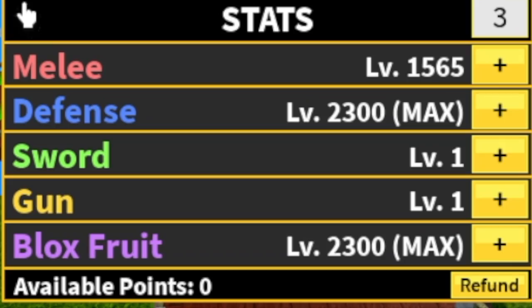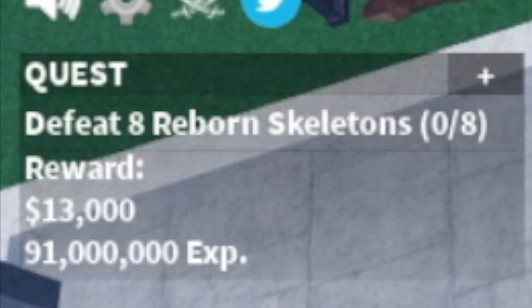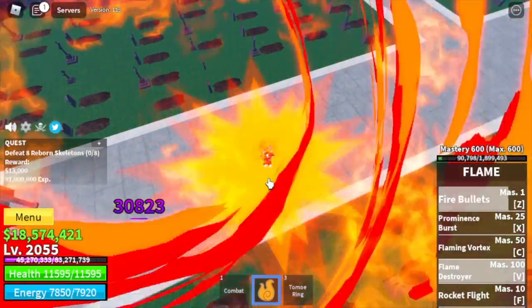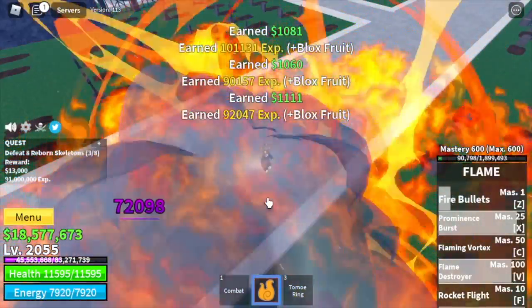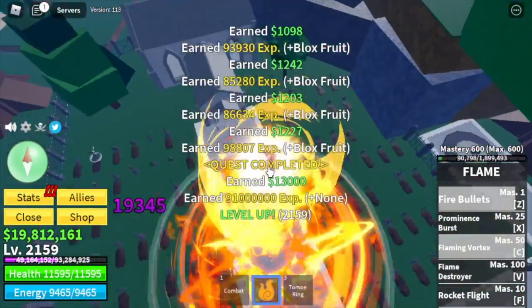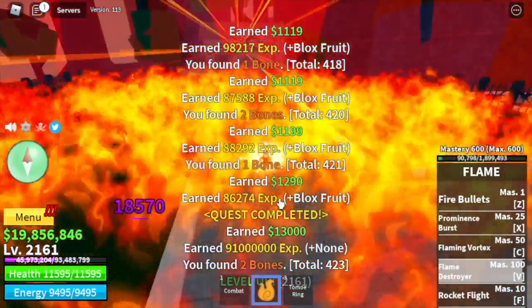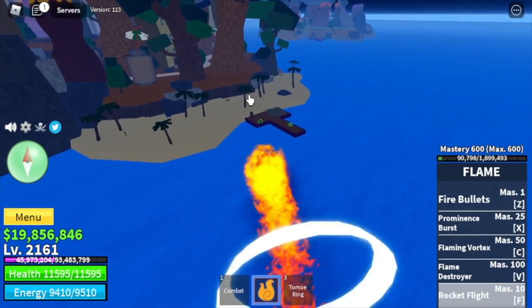Next island is the Haunted Castle. Only target is the Reborn Skeletons. Why? Because elemental is in effect and they're so easy to defeat. The other mobs there are hard — they have fruits of their own, and some of them have Haki. So I suggest just grind here until you reach level 2,161. That's kind of far, but that's the fastest way.